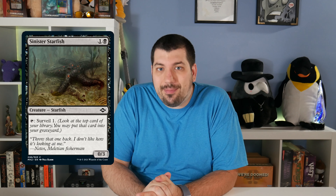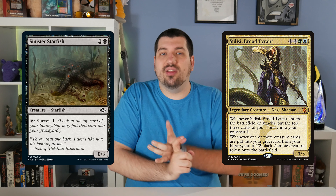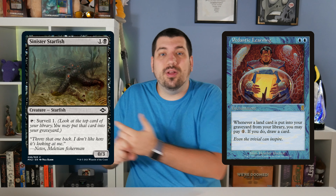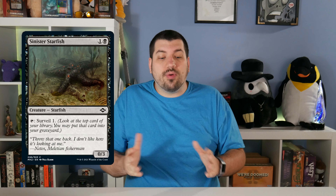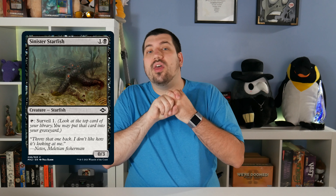Sinister Starfish is a repeatable surveil effect, giving you the ability to surveil once per turn without a way to untap it outside its normal untap step. Because it's surveil, it can put cards from your library into your graveyard, which plays nicely with cards like Sidisi Brood Tyrant, Devourer of Memory, and Pedantic Learning — which lets you pay to draw a card when you mill yourself a land. It's an all-around great way to smooth up your draws while supporting graveyard synergies.